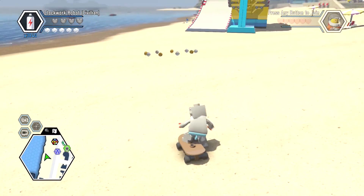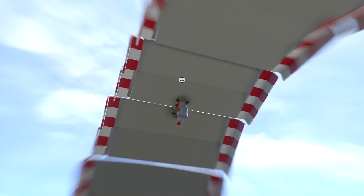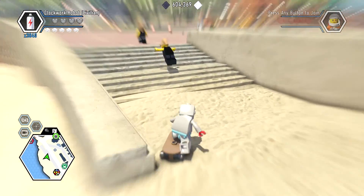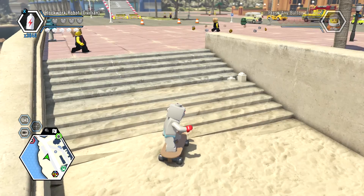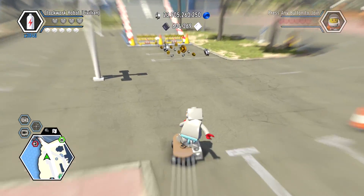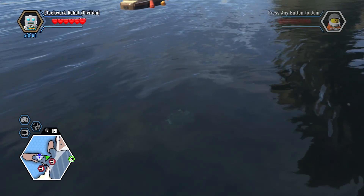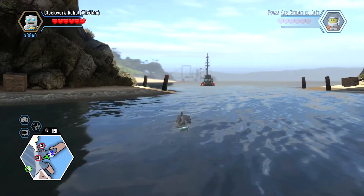We're about to see if we can do that loop-de-loop. So let's go ahead and do this. Oh, I love it! We're gonna go do another one — or we're gonna crash into the wall. And now it's a surfboard! So that's how you unlock the skateboard, and that's what it can do.